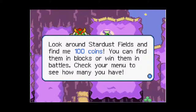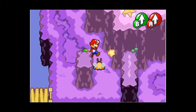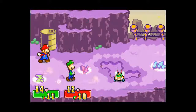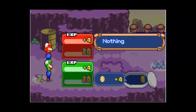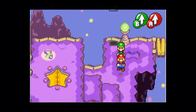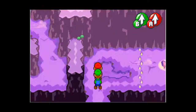Look around Stardust Fields and find me 100 coins. You can find them in blocks or win them in battles. I purposely skipped over this monster for this particular reason. I did increase Mario's power. Now I have 4 coins in Beanbean currency instead of wasting my time killing them with Mushroom Kingdom currency.